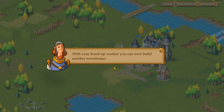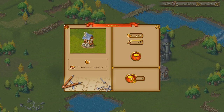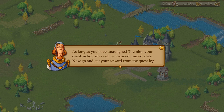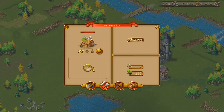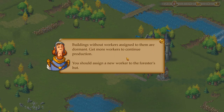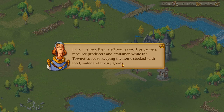With your freed-up worker, you can now build another townhouse. Each townhouse increases the number of available workers — we've gone from two to four. In Townsmen, male townies work as carriers, resource producers, and craftsmen, while the townettes handle keeping the home stocked with food, water, and luxury goods.